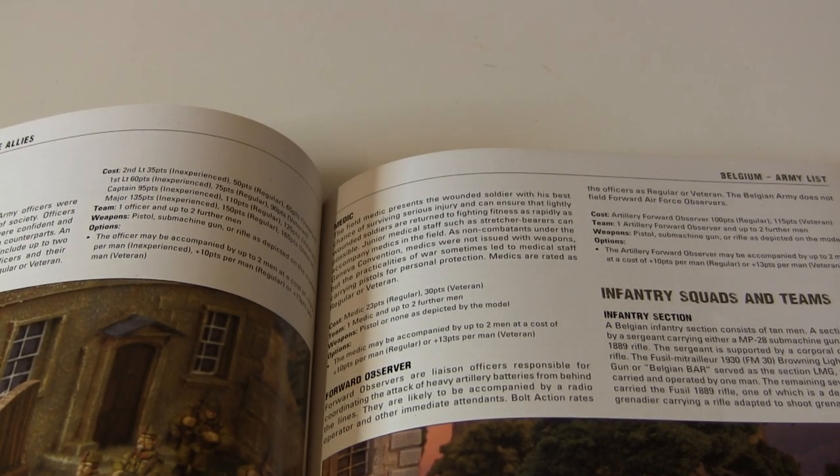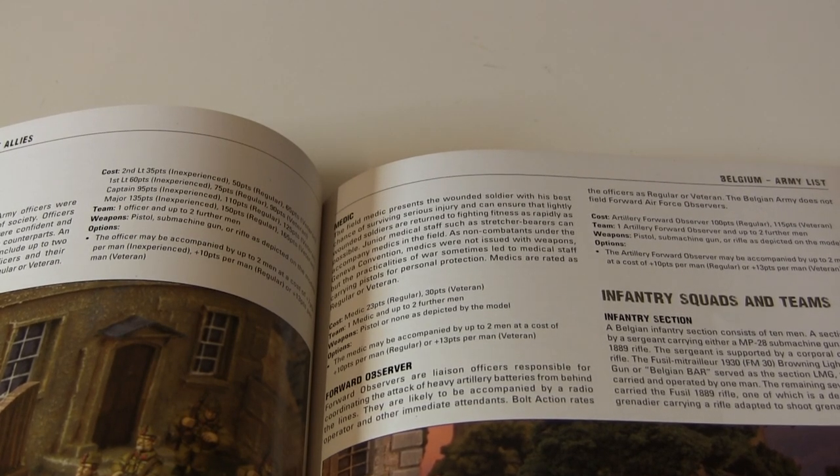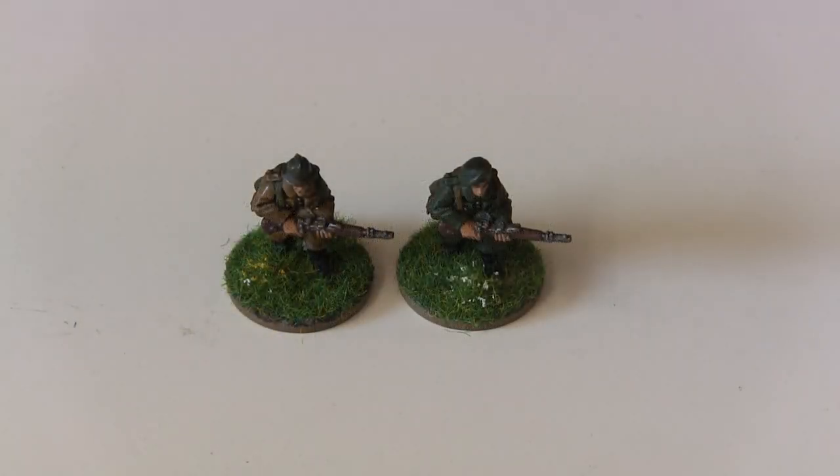There are ways you can get around this. First of all, I'm going to let you in on a little secret: this is the power of the head swap. These are both the same model in the Belgian range — one has the standard helmet and the other has the chasseur beret. Just painting them in different colors and giving them different heads makes them look extremely different.